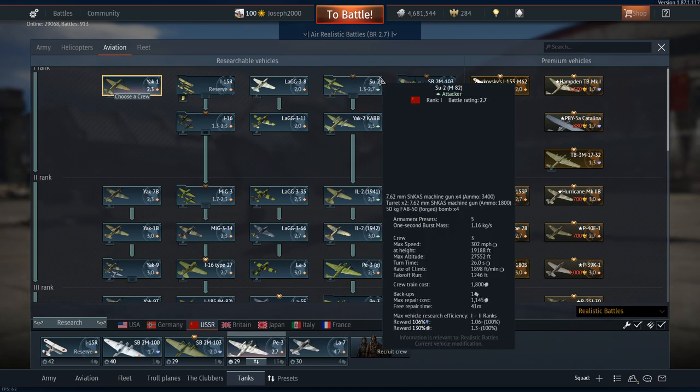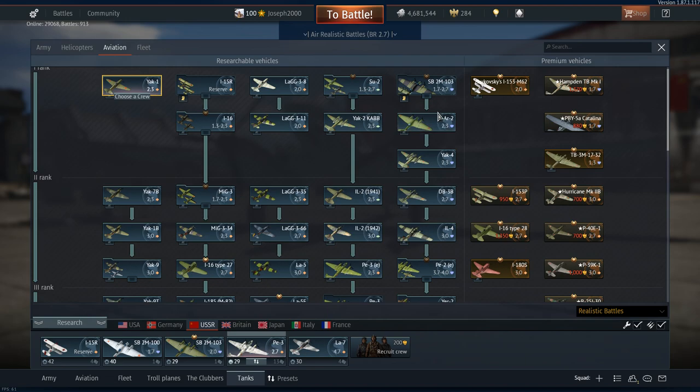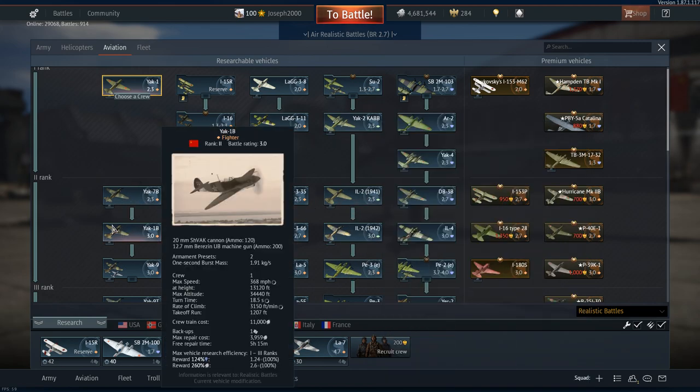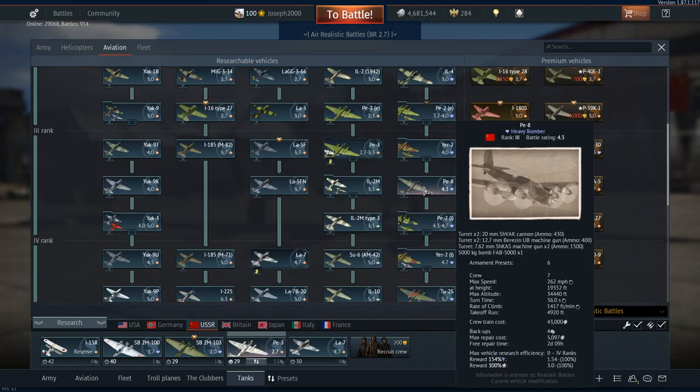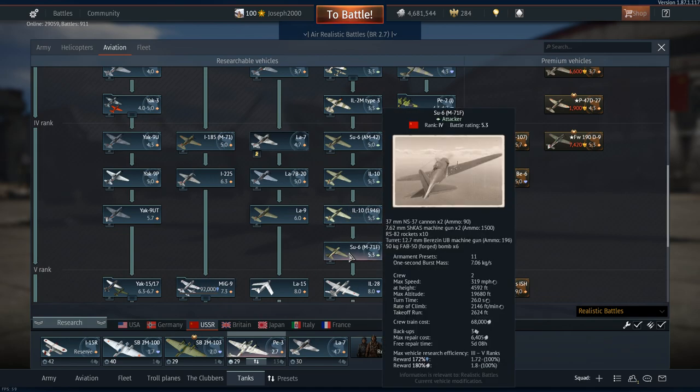For the USSR, I've generally covered these across the board. The SU-2 would be a good choice; the SB-2M used to be a good choice. The AR-2 is exactly like the SB-2M so don't bother. The Yak-4 is a decent choice, as is the Yak-2. IL-2s are pretty solid choices. For fighters the I-185 is good, the I-16s could be quite fun. And then there's the PE-8 — that's all I need to say. The TU-2S would be a solid choice as well, and also the SU-6 including the AM-42 model.